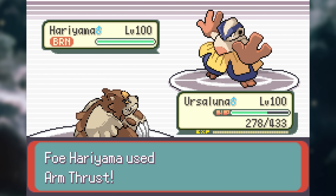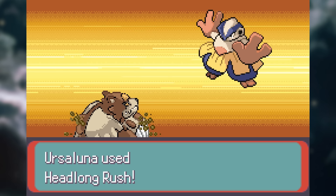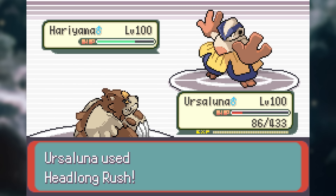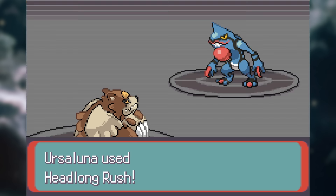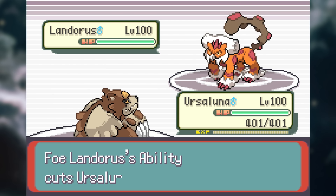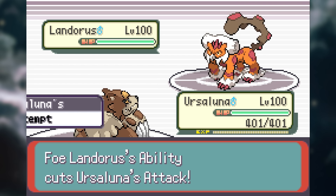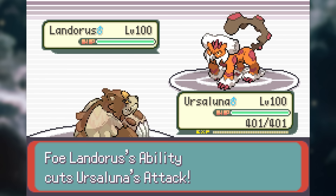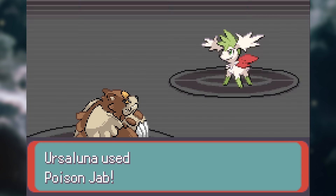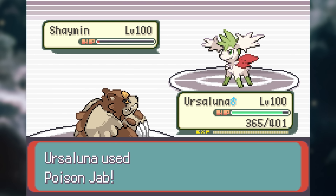It ignores the opponent's stat changes, meaning it will always hit just as hard on a Pokemon setting up its defenses. It also means it can stop a powered up Pokemon right in its tracks. The other part of Contempt is its attack will be raised if one of its stats gets lowered — so it's Intimidate-proof, meaning no matter how much you try to avoid it, you'll be getting the full force of its massive attack stat.